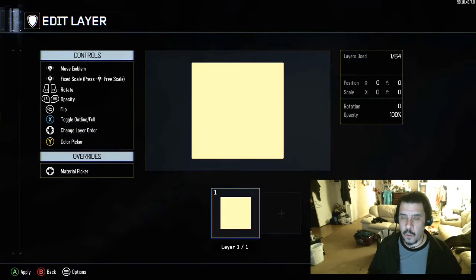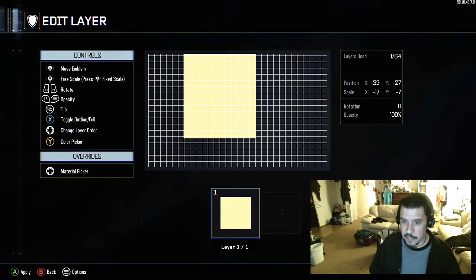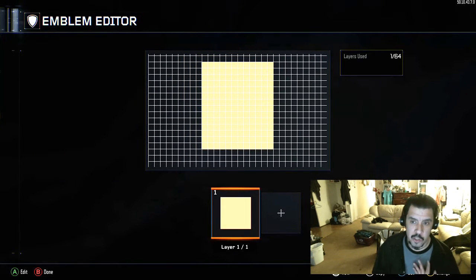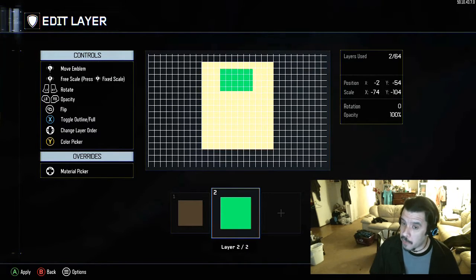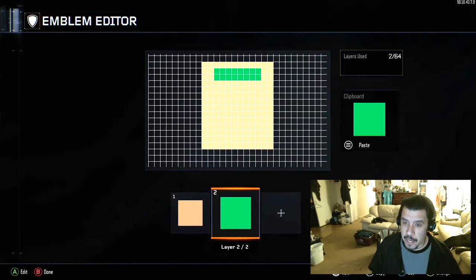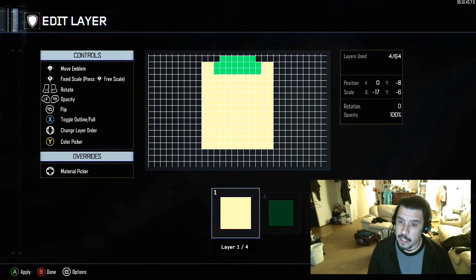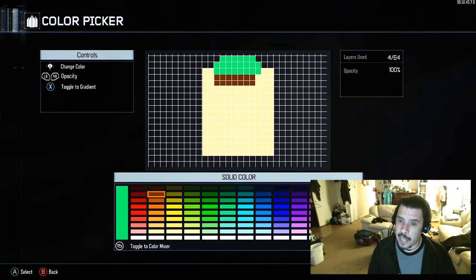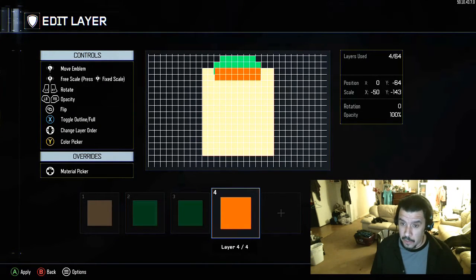Hey, welcome back. I'm gonna do another speed build for you today because you guys seem to enjoy the other ones. I already did Charmander, Pikachu, and Megaman. I asked you guys to put in some requests and I have a few coming. Today's speed draw is going to be Link — you all know Link from The Legend of Zelda. Part of the reason I chose Link today is because Link is actually 30 years old this week.